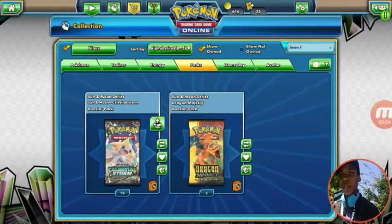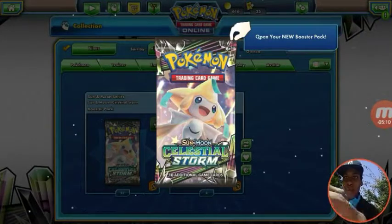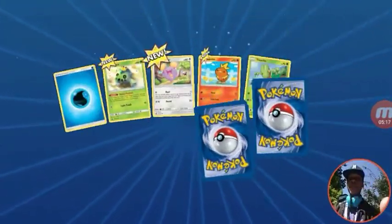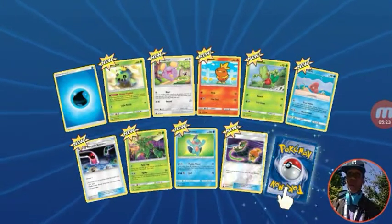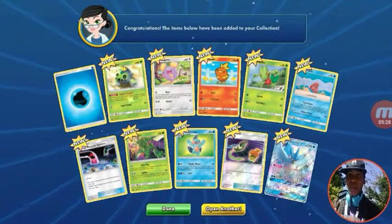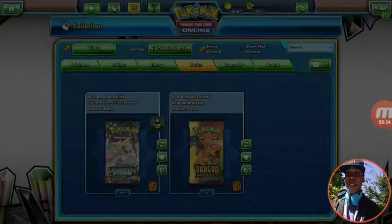Alright, let's open up all 38 of these Celestial Storm booster packs. Five minutes in, guys. I'm currently recording on my phone, by the way. I have OBS on my laptop so we'll be able to do some matches on there — you just won't see my face. First pack — Articuno GX, regular! Let's go, just starting off strong.